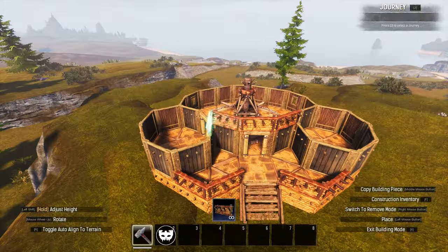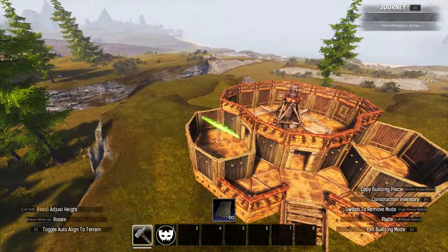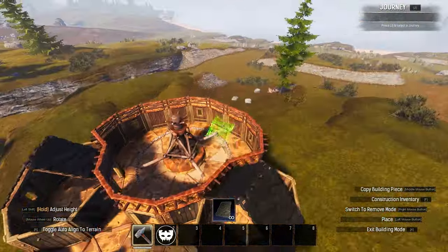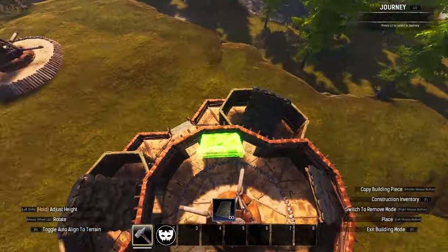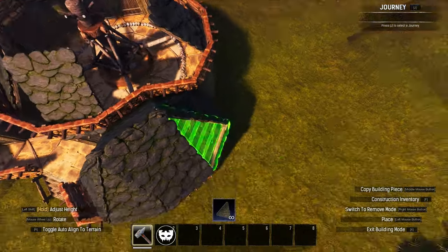I then used sandstone fences to create a border atop the central walls. Next the roofing. I used insulated wooden roofs and basically just followed the flow by using the appropriate pieces in reference to the tiles below.